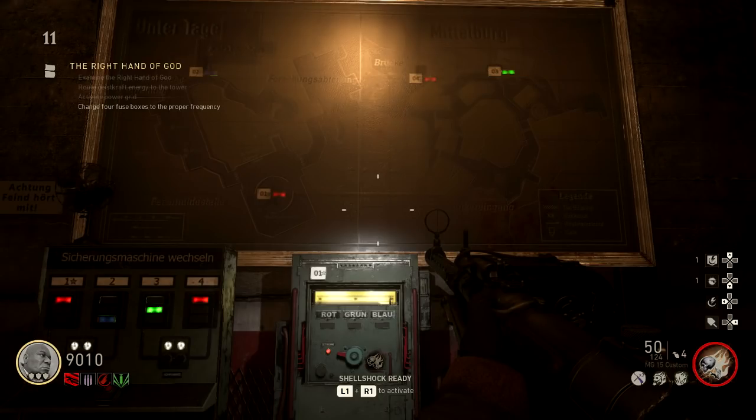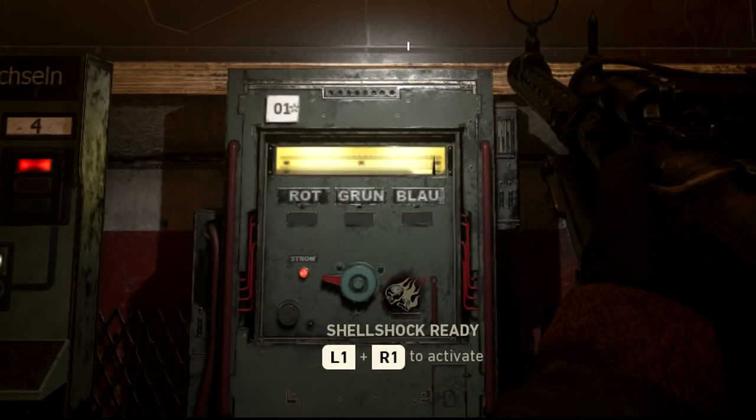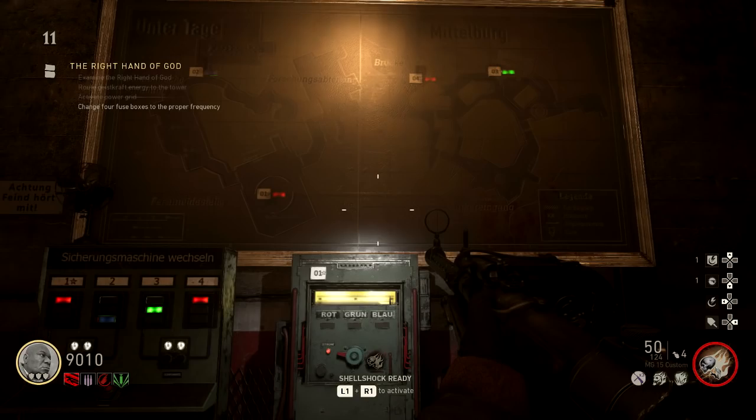Right next to it is a circuit breaker labeled number one. The objective is to go to circuit breakers one, two, three, and four in that order and turn them to the correct color you just learned from the fuse box. The map shows where all the circuit breakers are, but since you're watching this video, just follow my path.